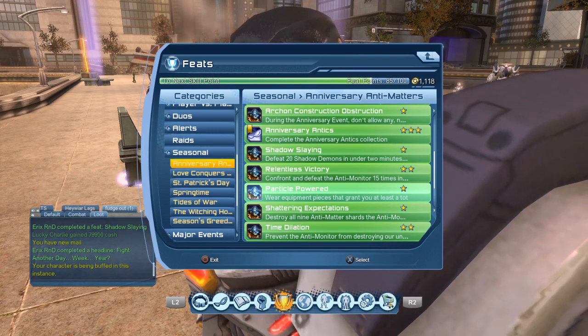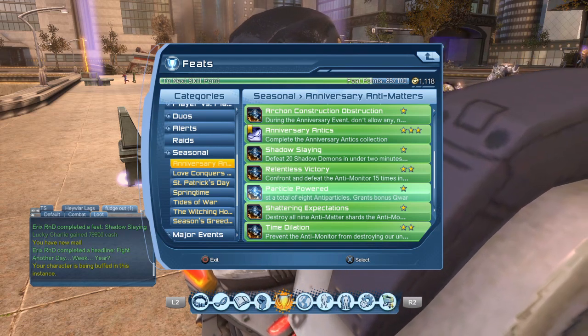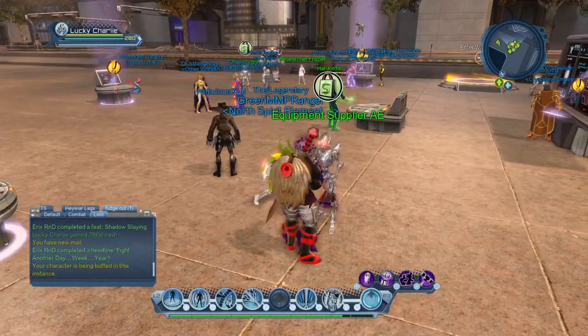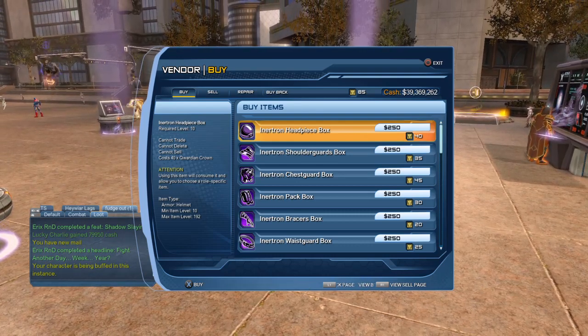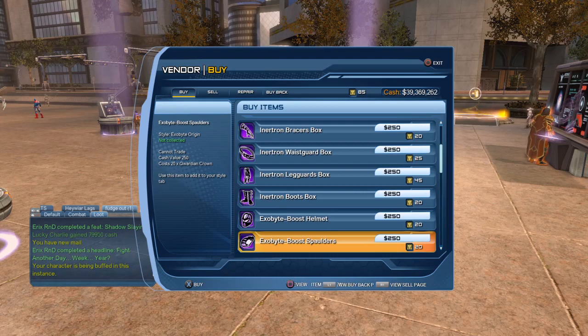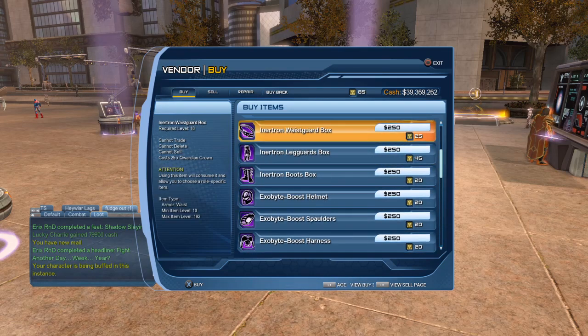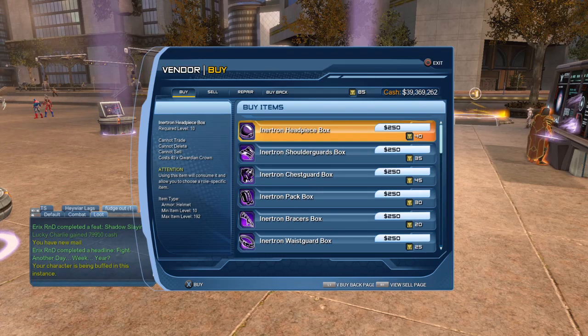Make sure you're wearing all pieces — don't delete any of them even if you get better pieces, because that older gear actually levels up too. If you look at the bottom of it, it says minimum level up to level 192. The new stuff is just a style — it doesn't level you up at all. So if you're a new player, make sure you're getting this older stuff first. It shows at the bottom on the left-hand side: minimum item level 10 to level 192.